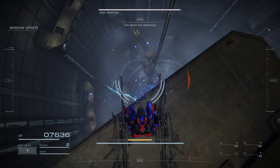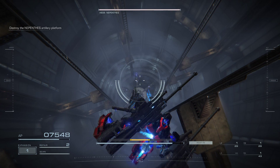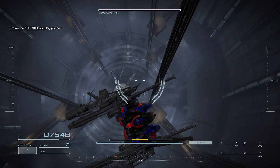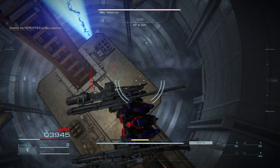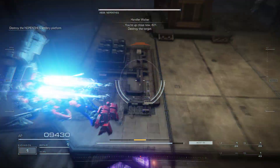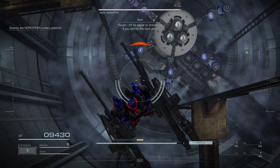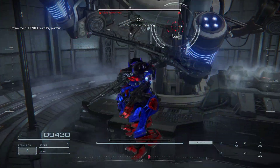Two repair kits remaining. AP dropping close now, 621. Destroy the target. Raven, it'll be easier to immobilize if you aim for the neck joint. One repair kit remaining.